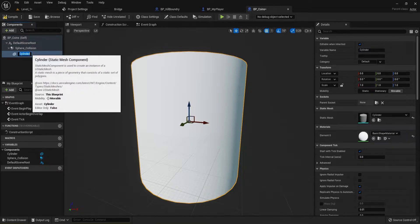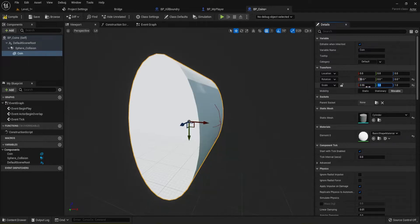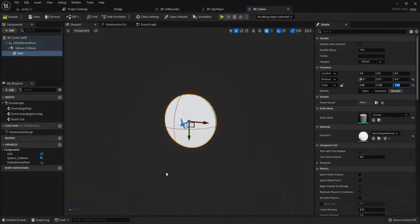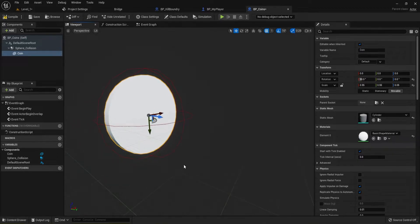I'll name this cylinder 'Coin'. For the sphere, we're going to rotate it on the X-axis 90 degrees so it's on its side. Then reduce the X and Y scale down to 0.55 — make sure X and Y match — and reduce the Z-axis (the width) down to 0.05. Now we've got a nice basic little coin shape.